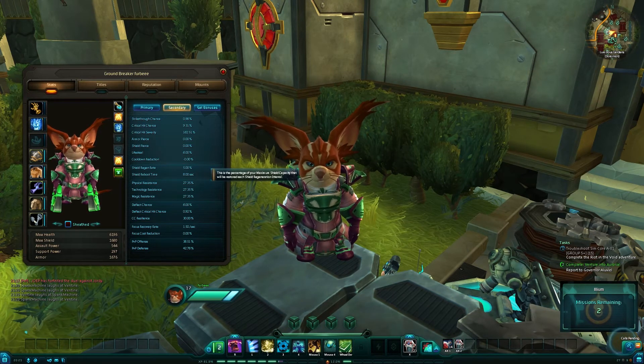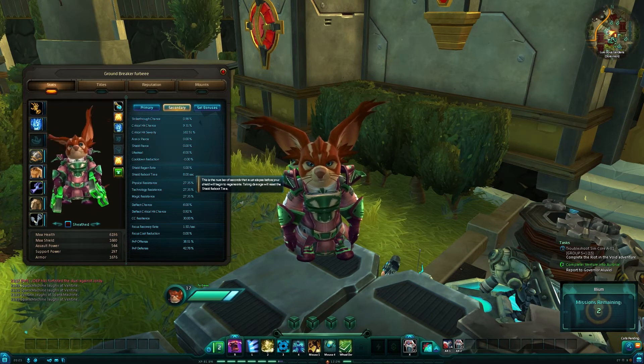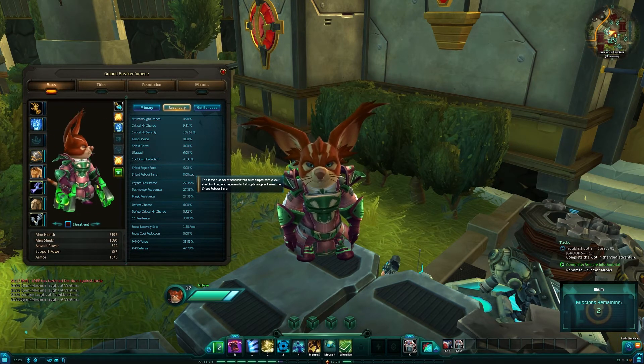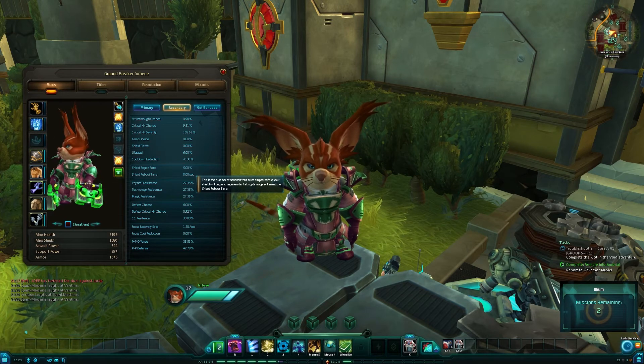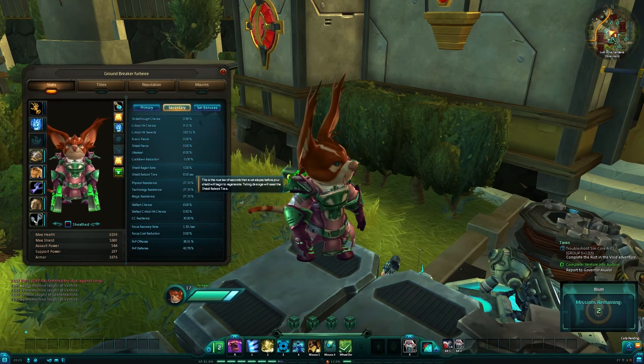Shield regenerate is the percentage rate at which your shield regens. The reboot time is how long you need to be out of combat before your shield will reboot — because once your shield is depleted, it will not keep regenerating whilst in combat. You have to stay outside of combat for a certain amount of time, and that time is whatever your shield reboot time is.